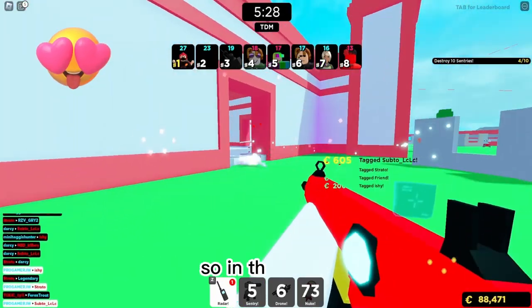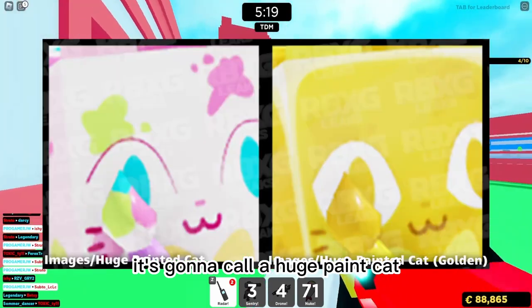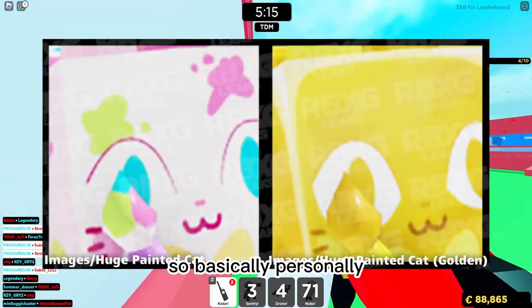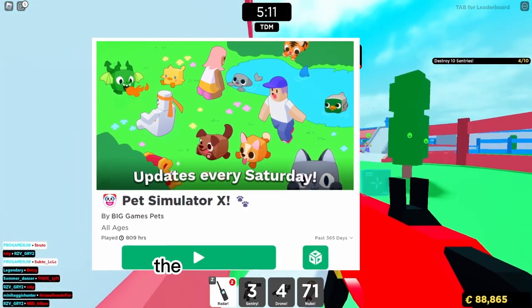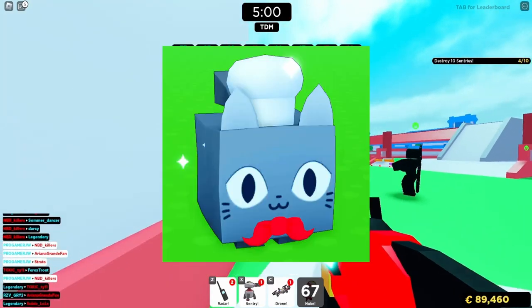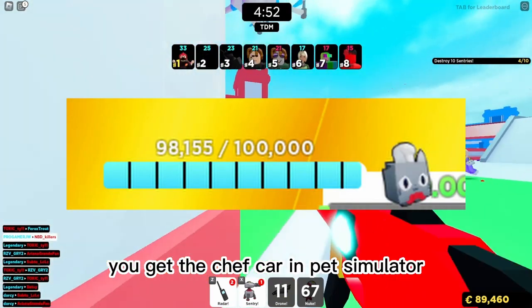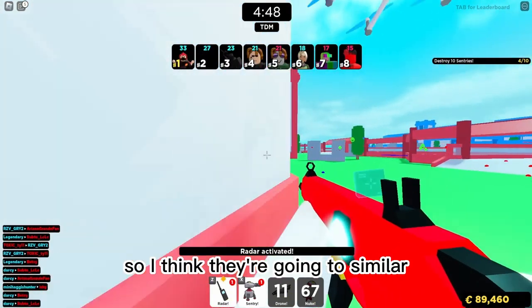Hey guys, welcome back to another video. In this video I will tell you how to get a free huge pet — it's gonna be called the Huge Paint Cat. Basically, Pet Simulator did a collab with another game called My Restaurant Tycoon for the Chef Cat, and if you served 100,000 customers you'd get the Chef Cat in Pet Simulator.